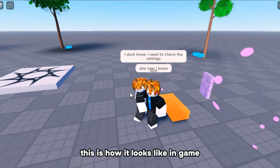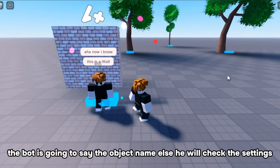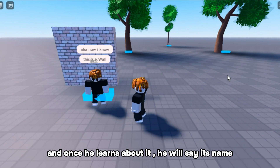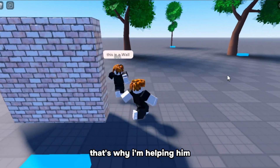This is how it looks like in-game. The bot is going to say the object name, otherwise he will check the settings. And once he learns about it, he will say its name. He is a little dumb sometimes, that's why I'm helping him.